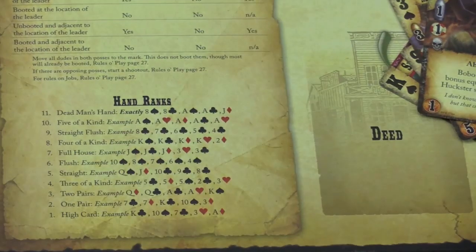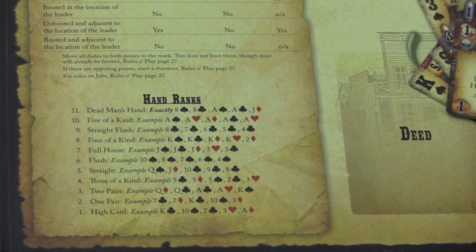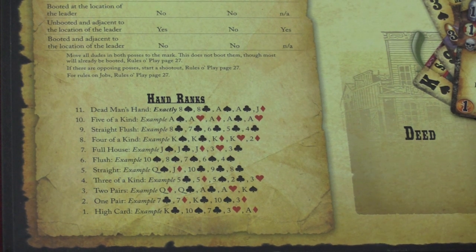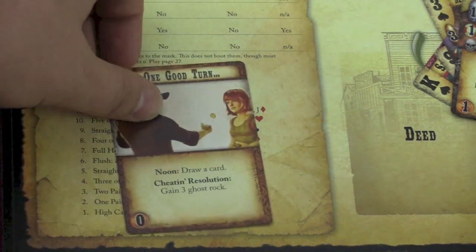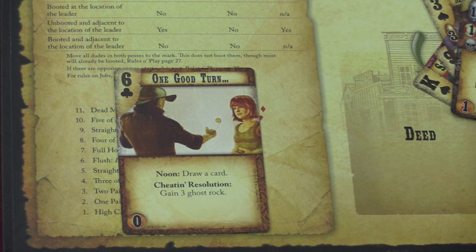All the different poker hands are shown on the board — basically your typical poker hands, except the dead man's hand is the highest one. Five of a kind isn't a normal hand either, but it's very possible to get such hands in this game. These are called cheating hands. Maybe you have three of a kind, but they're three sevens of spades. Many characters say if your opponent reveals a cheating hand — for example, 'one good turn' says cheating resolution: I get three Ghost Rock when someone else is caught cheating. A cheating hand could actually end up making you lose.